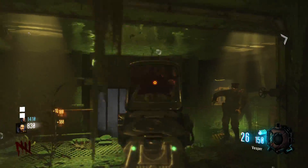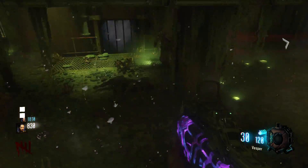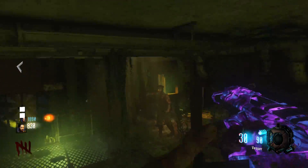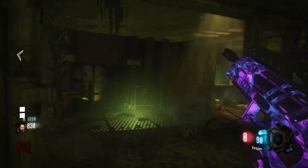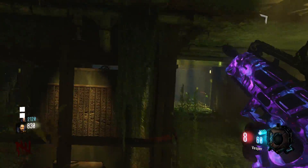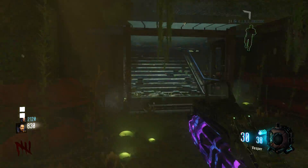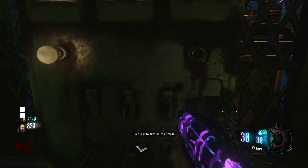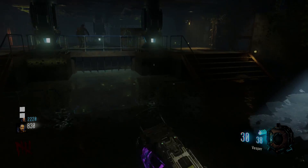Here you see me killing all these zombies with the Dark Matter Vesper. This is pretty simple if you're by yourself or with one or two people — it doesn't get too hectic down here depending on the round. As I recommended at the beginning, just get this done right off the bat: open up all the doors early, then run up to the top and turn on the power. That is how you turn on the power in the new DLC zombies map Zetsubou No Shima — hope you guys enjoyed the video, peace out!